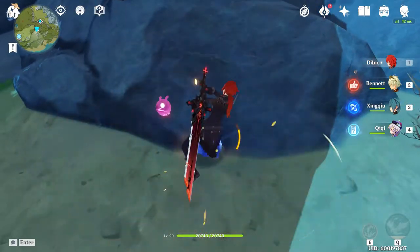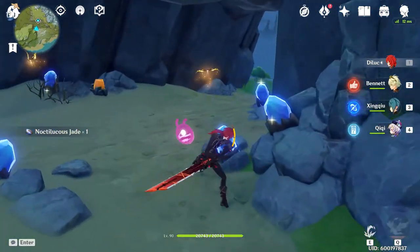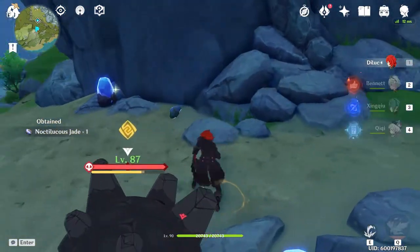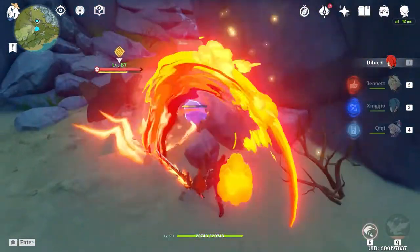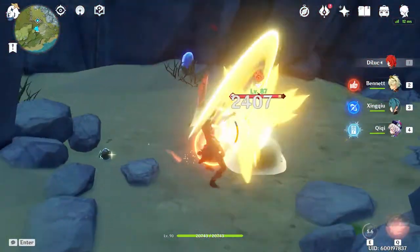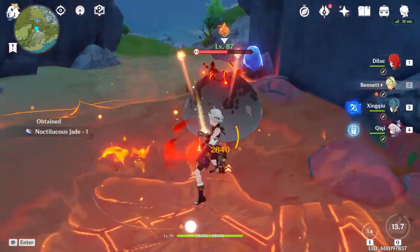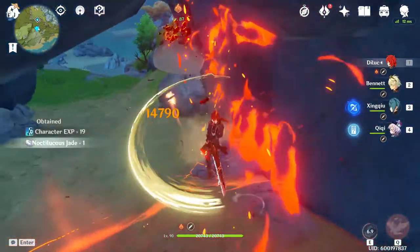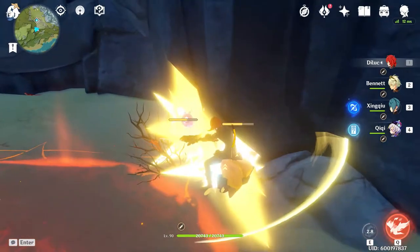There's gonna be one big Geo Slime, so you can either just ignore it or kill it while you're mining. Don't forget to pick up those Geo Butterflies, or Crystalflies, whatever they're called. Having Zhongli makes this game so much easier and if you don't have him, he's in the shop right now — make sure you get him. Hopefully you already have a dupe so you can get him to C1. Really great character to have, one of the best in the game.